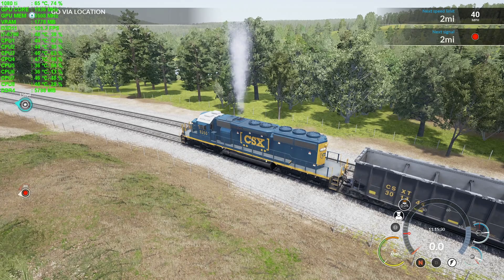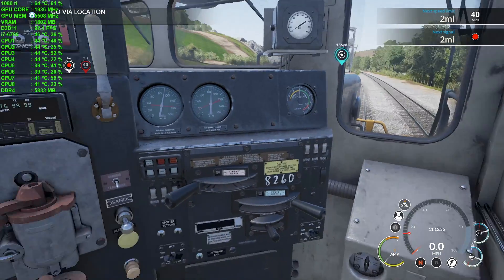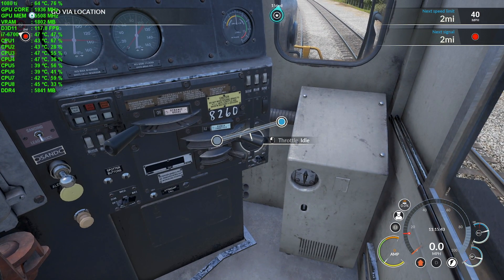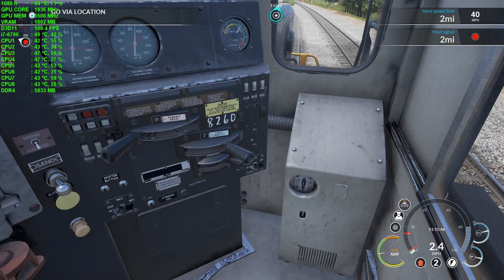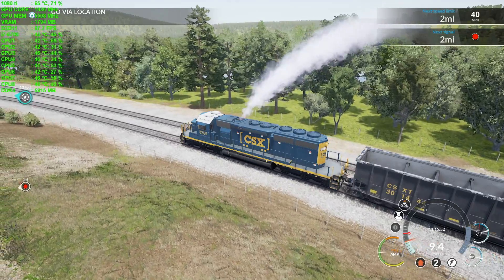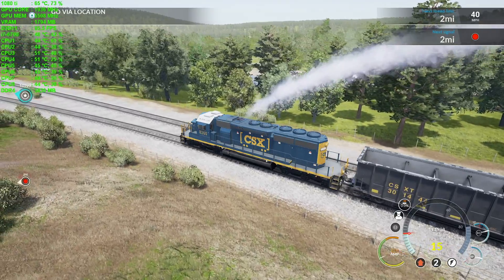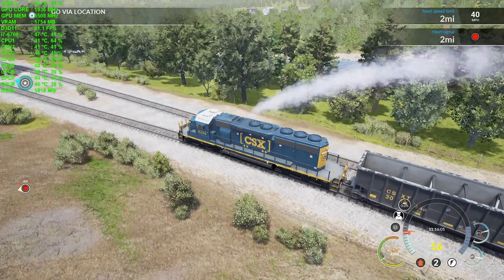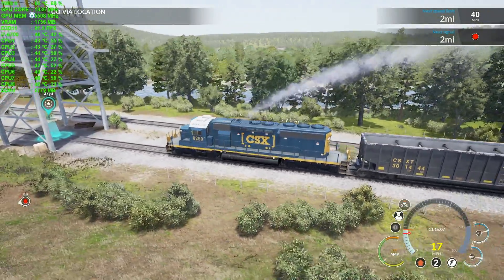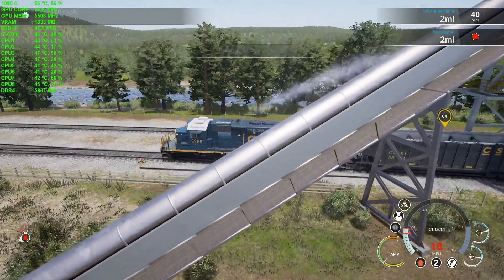Let me get back inside and get this thing running. Reverser and forward, throttle to one — I don't really care too much about filling up the coal. We're at 90, 91, 90 — in the 90s. Have you ever seen frame rates in the 90s in TSW? That's pretty awesome. They're using a high percentage of the GPU, which is good. CPU utilization is around 39%, so that's reasonable. Objective complete.